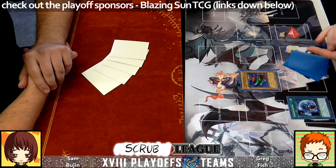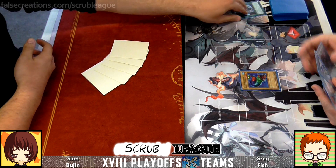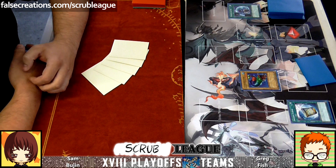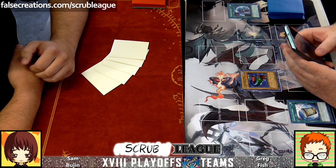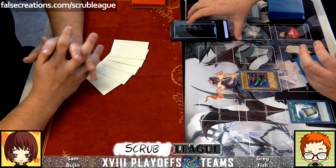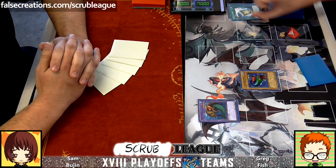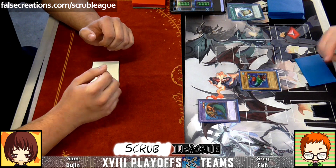Greg's hoping he and his teammate get enough points to make top cut. He's on 1000 life points and losing in time. He's spending 3000 to summon a Fusion level five or lower from the deck or extra deck. Rare Fish — it's very rare.